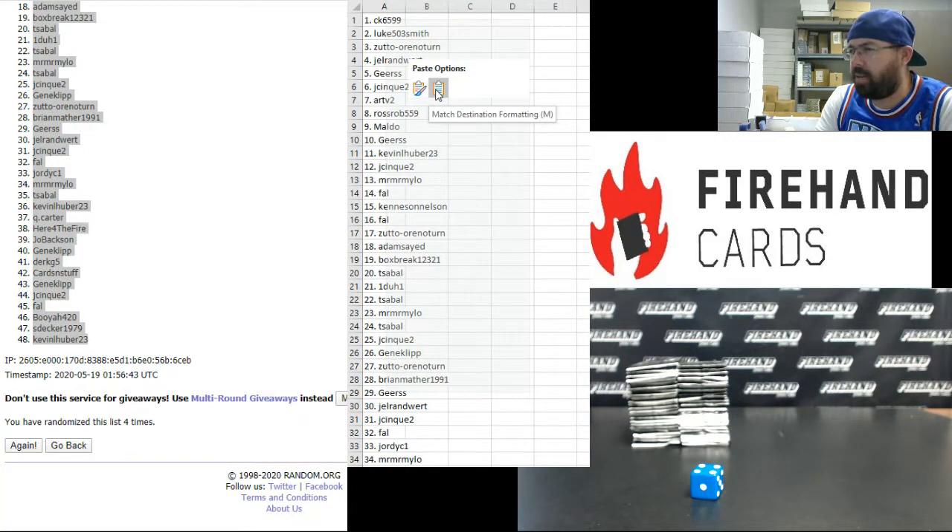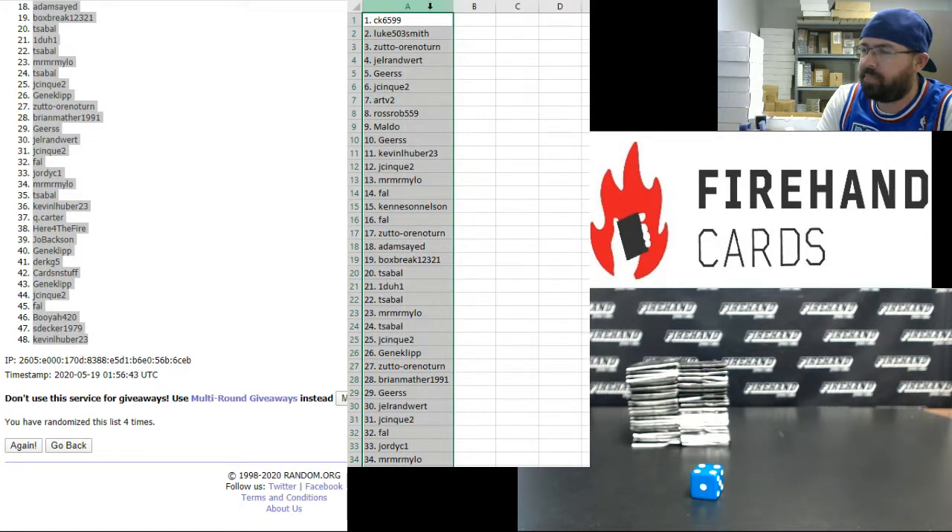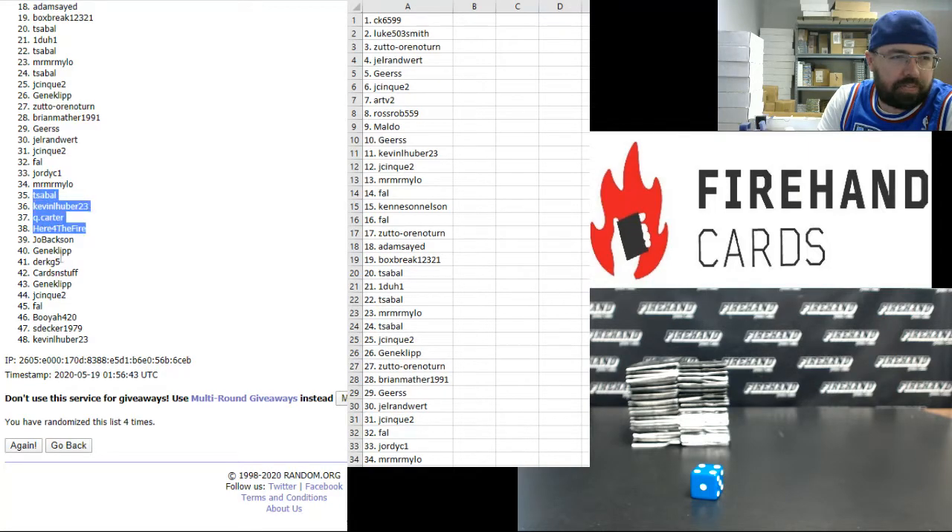First Edition has a First Edition stamp on it, Mike. Packs 1 to 34 are in the middle of your screen. I'm going to highlight 35 to 48 here on the left side of your screen.